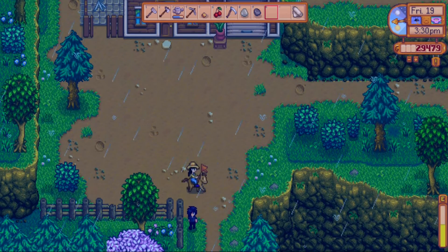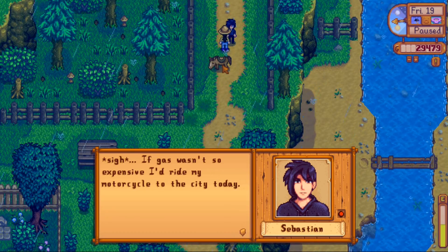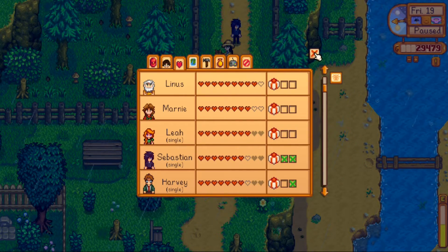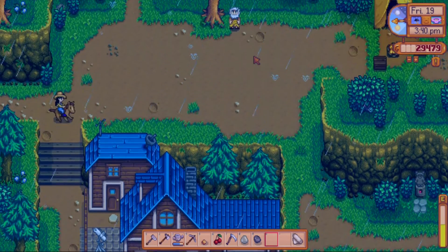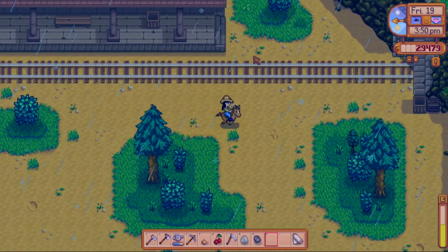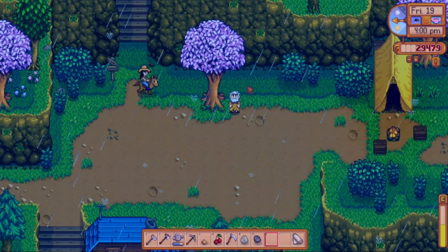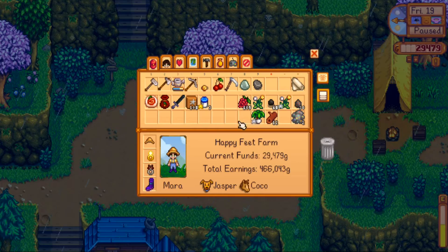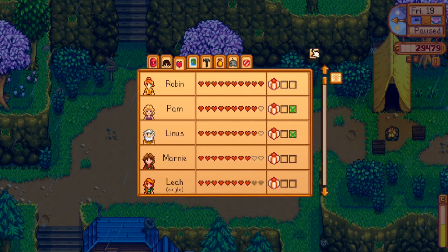Sebastian! Wait for me, I want to chat with you. I don't think I can give him anything, so sorry — later my darling. Let's go and see if there's anything else to forage here. Not really looking like there is, not even worms. Hi Linus! Do I have anything to give him? I could give him a little cherry. There you go, enjoy. Nine hearts — nice.